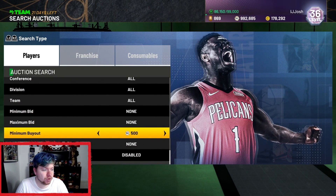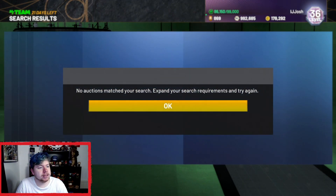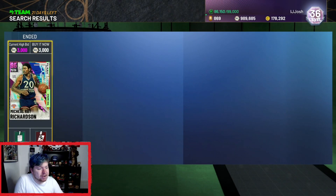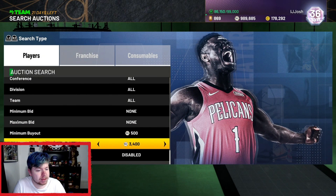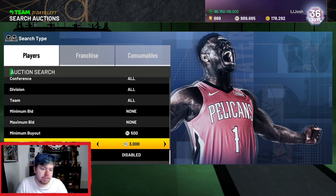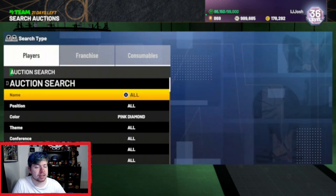Alright, so this one's very, very simple. This is if you have basically no MT. You're just going to go to 3,000 on pink diamonds, sit back, and wait for cards to pop up — like that one. So Michael Ray Richardson at 3K. I don't think he's worth a whole lot, but basically pink diamonds quick sell for 3K. So anything you buy for 3K, as long as you sell it for over 3,350, you're going to be making some MT, because you have to factor in tax.